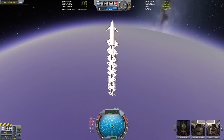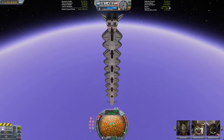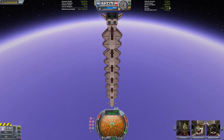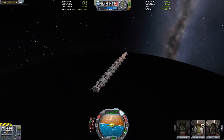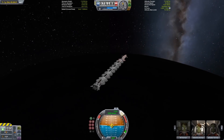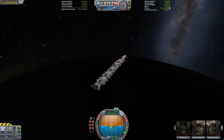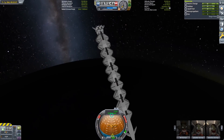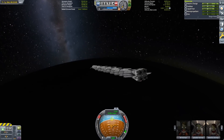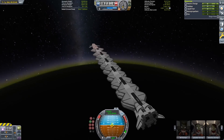In practice, I see this plane as being refilled either by a surface base on EVE or a mining operation on Gilly, so the plane does not have its own mining equipment. However, I have included mining equipment with the payload on this, which makes the pre-mission part more convenient. Now that we're in low EVE orbit, our mission is truly going to begin — this is the part that this plane has been actually dedicated and designed for.